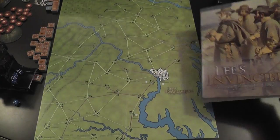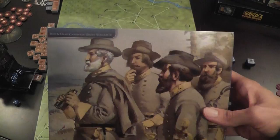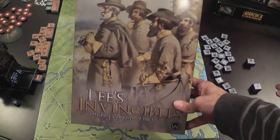Lee's Invincibles: the Gettysburg Campaign of 1863. This is the second game in the Blue and Gray Campaign series by Worthington Games. The first game is Grant's Gamble, which I played and reviewed last week. Today is the turn of Lee's Invincibles, and next week I'll review the third volume.